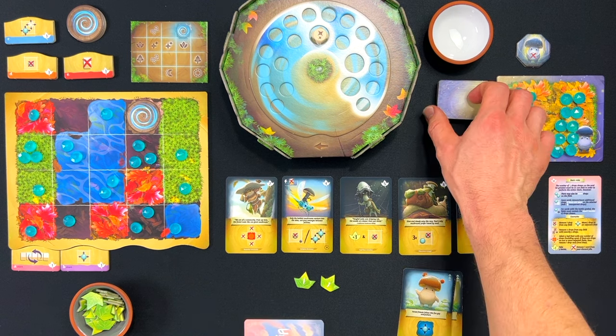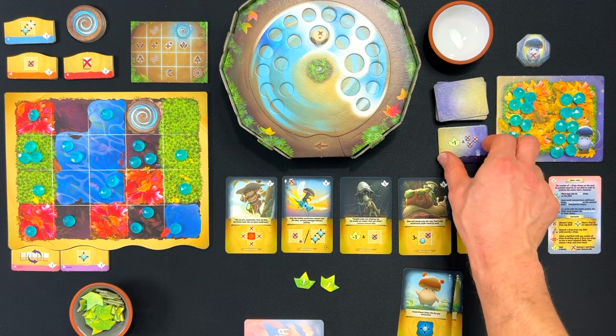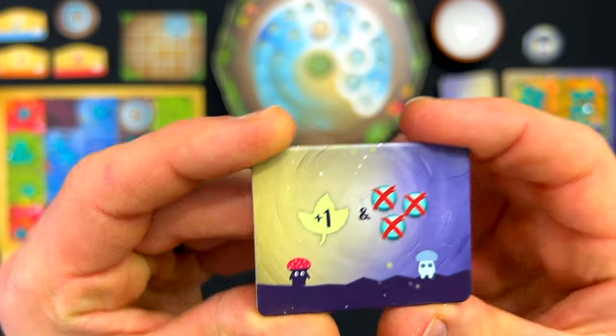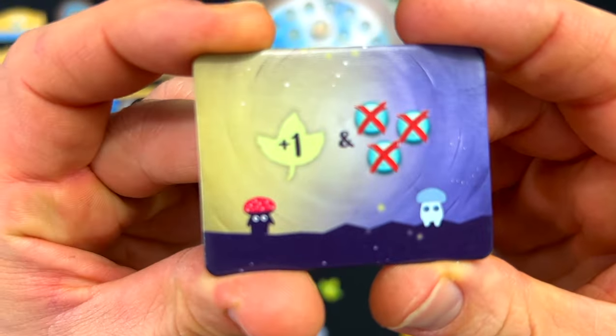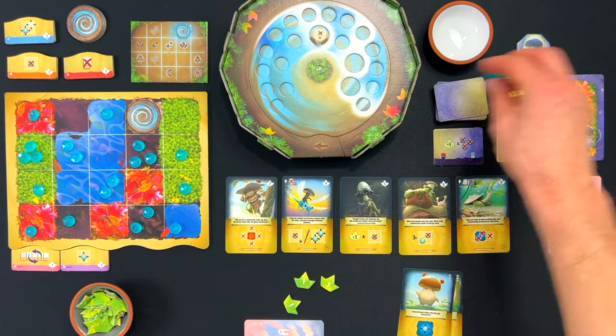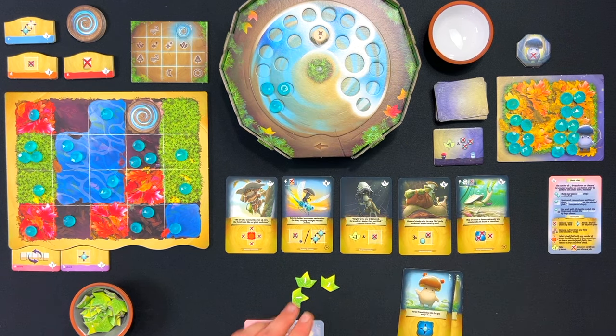Gwydion's turn is very simple — we take one of these tiles and flip it over and do what it says. So in this case, I take one leaf, add it to my supply, and Gwydion is going to remove three dew drops to the shrine, which is very, very strong. That's about as strong a card as it can pull. So there's three and it's back to me.